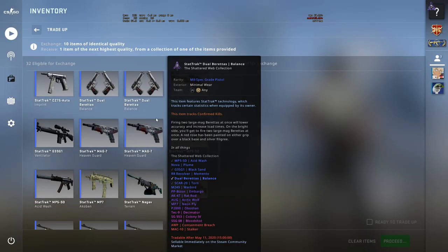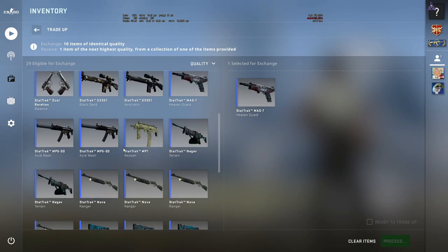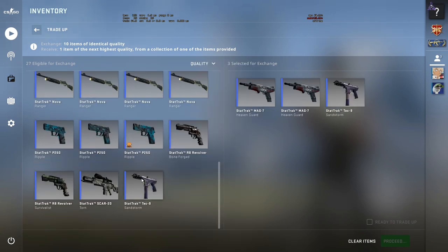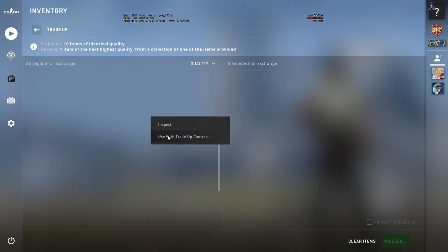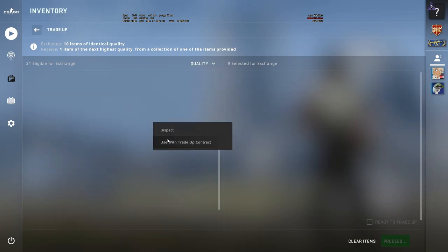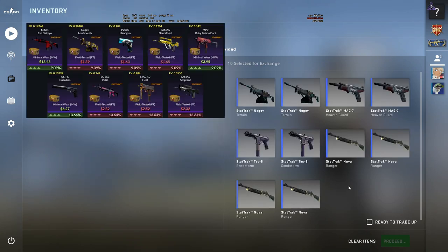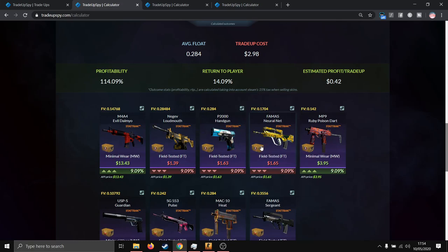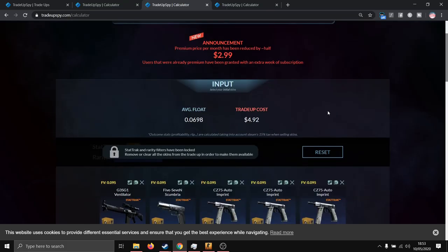Let's try this trade-up out. We're using two MAG-7 Heaven Guards, two Tec-9 Sandstorms, two Negev Terrains, and four well-worn Nova Rangers. Hoping for an M4A4 Evil Daimyo — three, two, one... That's a loss, about a dollar fifty. We are now zero for one on trade-ups today.